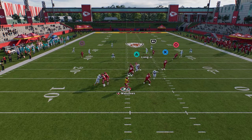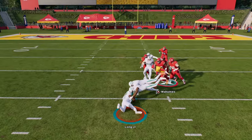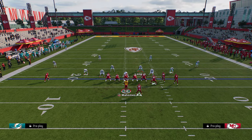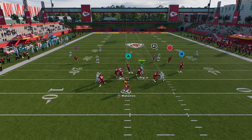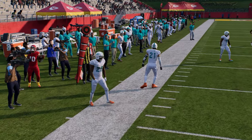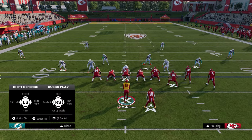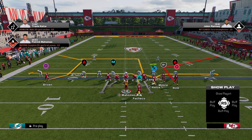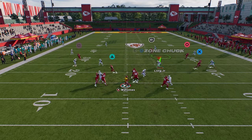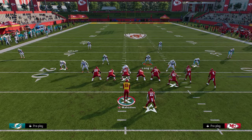A lot of times even if there is a mid-read that matches, if you have a fast enough player there you can actually outrun him as well. So we have the high-low read on the left and on the right. The other thing I wanted to show you is the C-route, which is a little different than most C-routes in the game. If they're playing hard flat coverage, this super sharp cutting C-route does a really good job at beating those coverages.